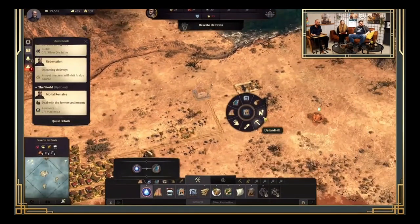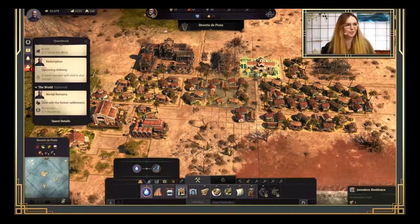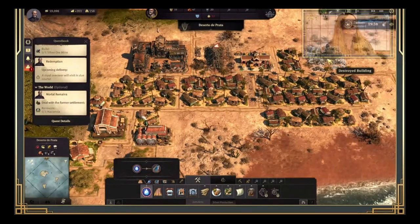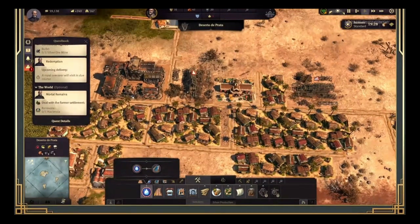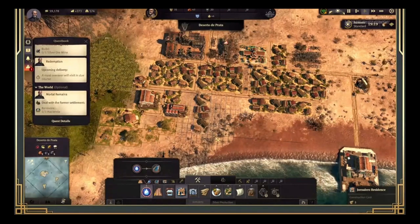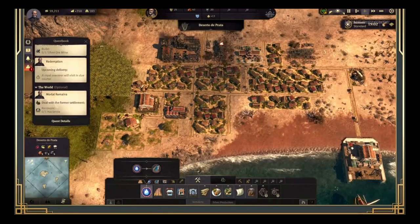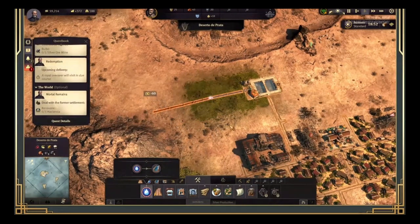Those basins are key because they're linked to a completely new mechanic of two seasons instead of four. There is a rain season where it rains a lot and your basins get full, so you need to have built those monuments before the rain season arrives. Then there is the dry season where it obviously doesn't rain, and the water inside your basins slowly decreases. When basins are full they can supply water to many canals — maybe 20 or 30 — but when nearly empty in the dry season, they may only fill around 10 canals, meaning very few farms.